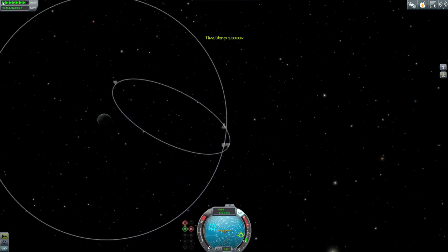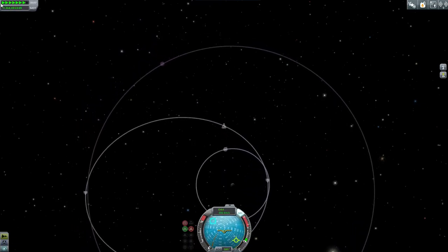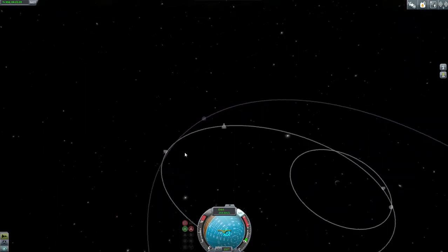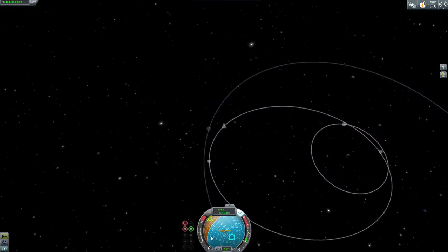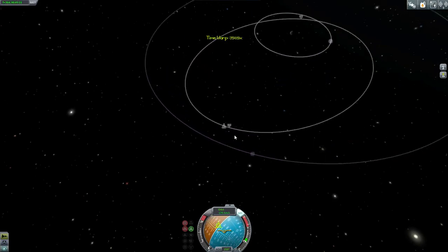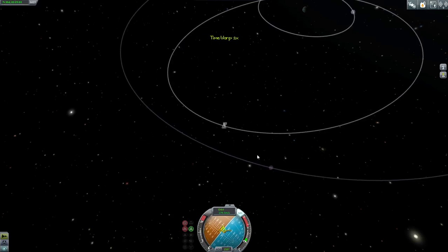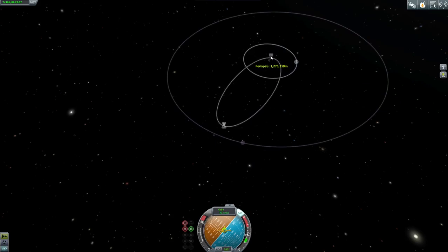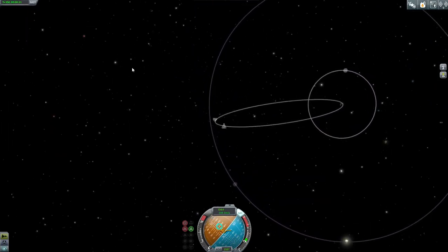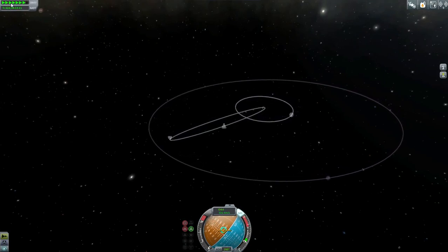I want my apoapsis maybe to reach Kerbin — we'll see. That'll definitely bring me out of the Moon's orbit, though I have no idea what we're actually looking at. Hopefully we're not looking at a Minmus encounter — that's the worst thing that could happen here. I could have totally hit a Minmus encounter at this point. Coming up on the apoapsis now — we're going to want retrograde. Full fire and bring the periapsis down to nothing. Perfect.